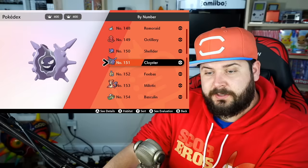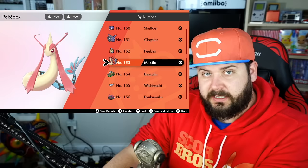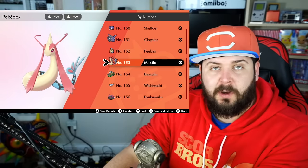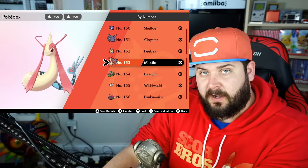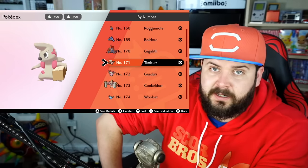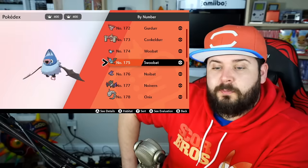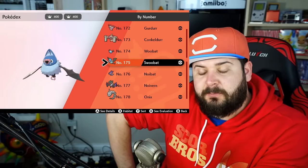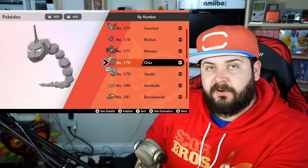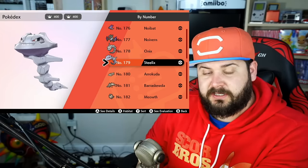Shellder evolves into Cloyster using a Waterstone. Feebas evolves into Milotic if it holds a Prism Scale while traded. However, you can find a Milotic in the wild in the Lake of Outrage during foggy weather. Boldore and Gurdurr evolve into Gigalith and Conkeldurr via trading, but you could catch both Gigalith and Conkeldurr in the wild. Woobat evolves into Swoobat if you level it up with a high Friendship level. Onix evolves into Steelix only if it's holding a Metal Coat while traded, but you could catch Steelix in the wild.